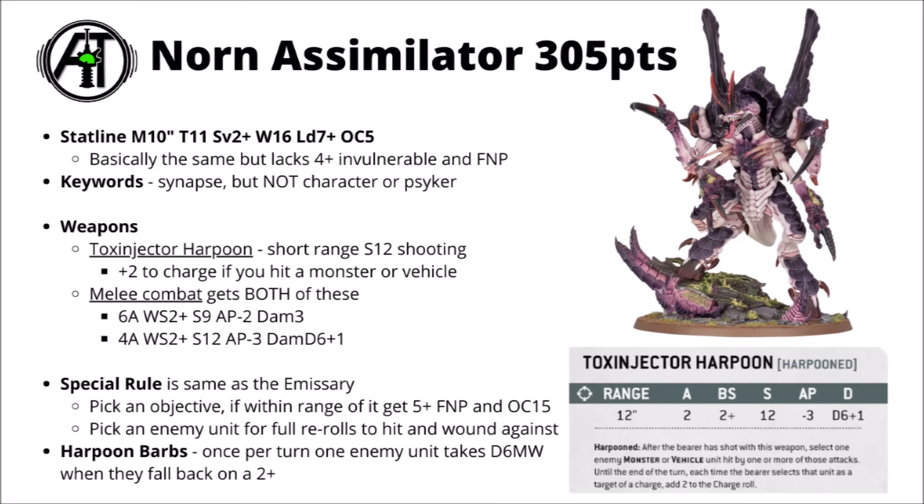For special rules, the Assimilator also gets Singular Purpose — either picking an objective or an enemy unit for rerolls. Compared with the Emissary though, you trade the 4+ feel-no-pain against mortal wounds for harpoon barbs. Once per turn, a unit that falls back from the Assimilator takes D6 mortal wounds on a 2+. Most of the time that's going to be exactly the sort of model you don't want to remain in combat with — otherwise it could just absolutely kill you in the ensuing fight phase. But if the opponent does fall back, they risk an awful lot of damage; if you roll high you could wipe out an entire unit.